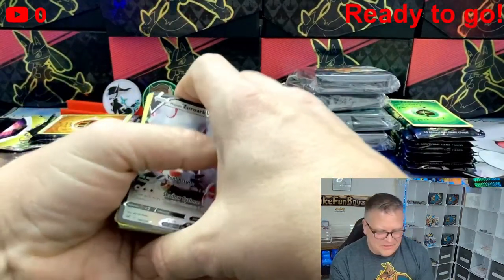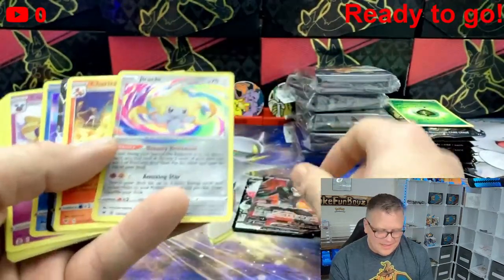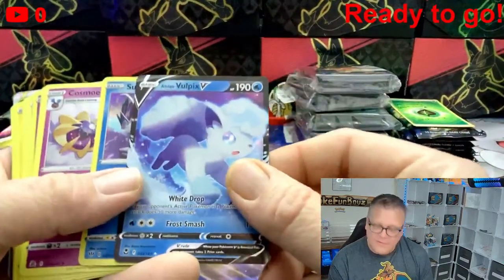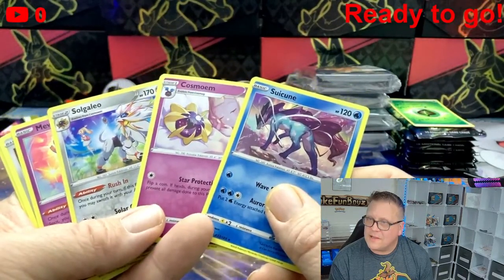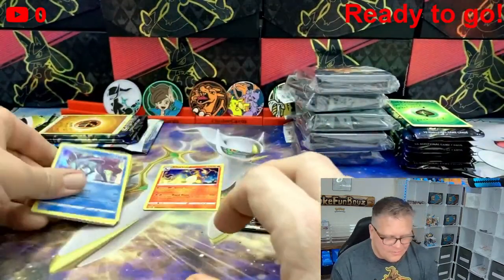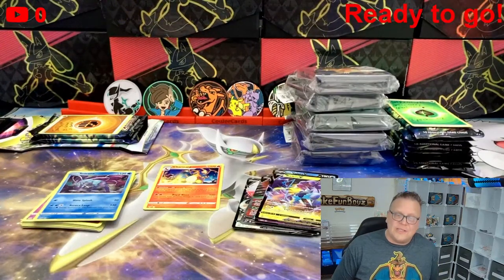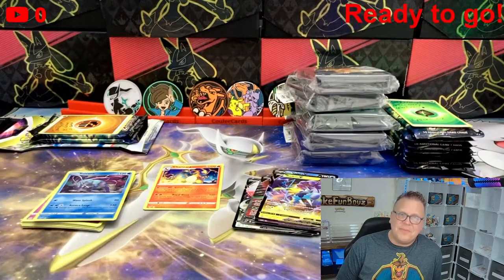So we went through 19 packs. We got a Zoroark V, a Zarude V full art, a Jirachi Amazing Rare, a Charizard rare — probably my favorite hit — a Vulpix V, a bunch of other holos. The ones I like most are those three. And then Raikou V, Whimsicott V, and Shaman V-Star from the mystery packs. Look for us on our next live video — these will probably be added to the giveaways. It's myself, Bouncer, PokeJ Boss, and PokeBKid — together we're all known as the PokeFun Boys. We'll see you on the next one.